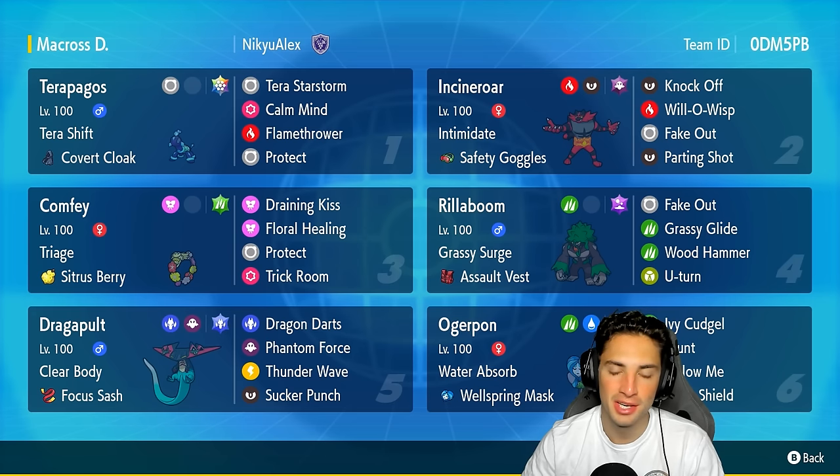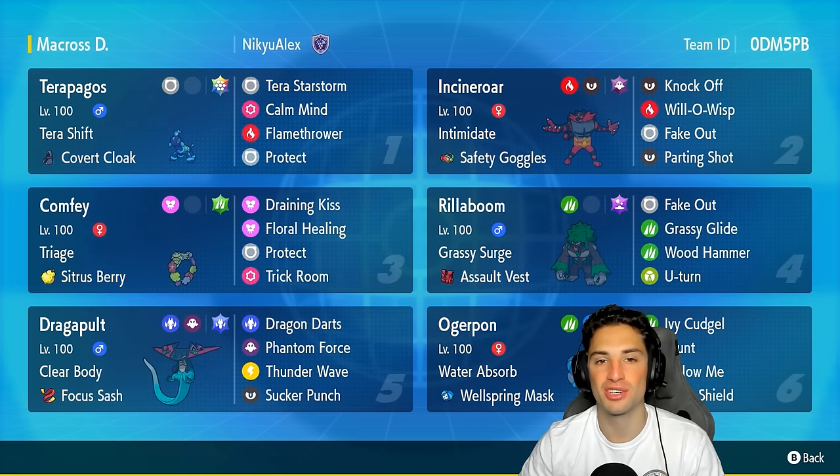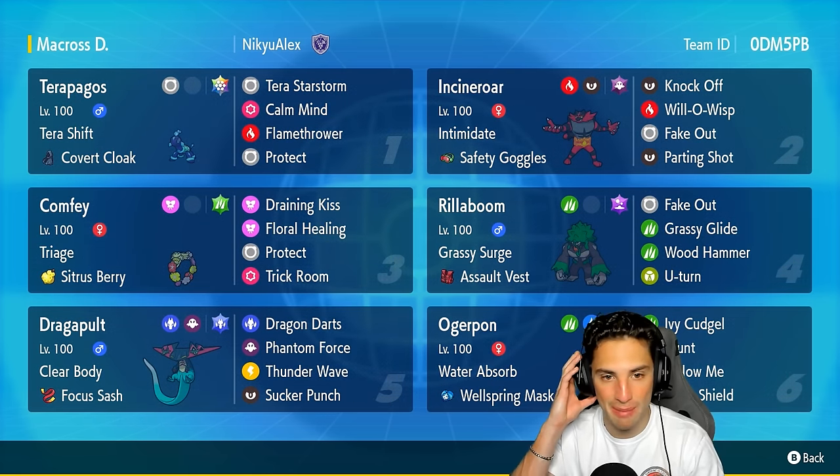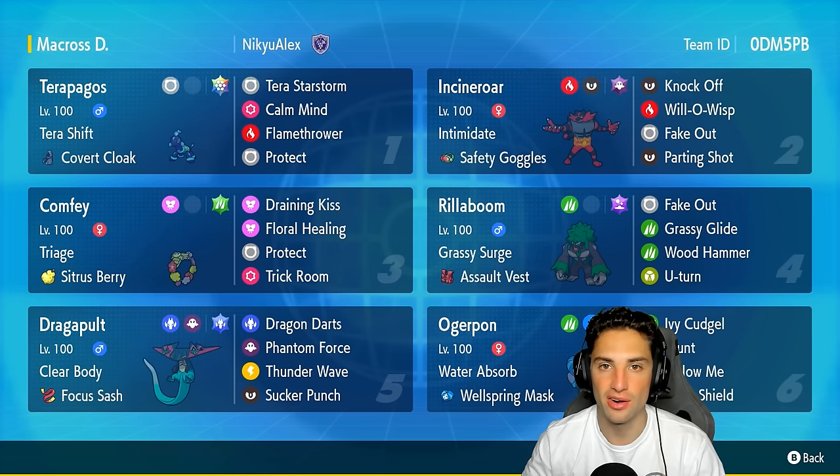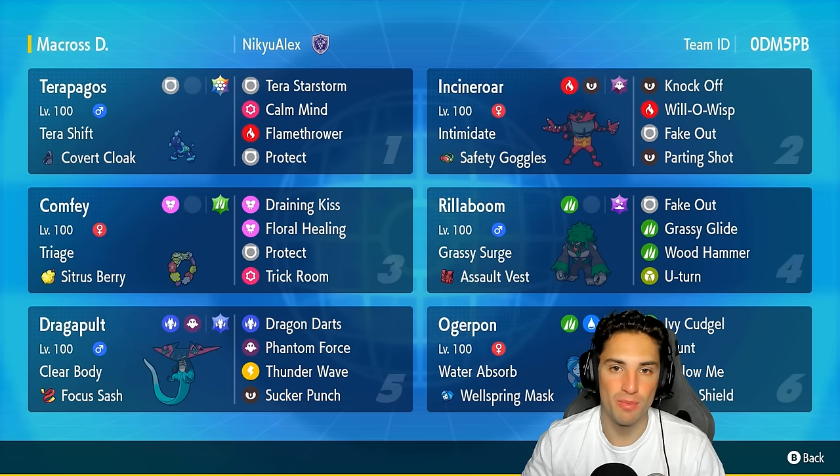Last but not least it's got Sucker Punch for first-turn priority. Not a lot of Pokemon outspeed this guy, but if we need it we have it. Our restricted Pokemon on today's team features Terrapagos — everybody knows Terrapagos is the real deal. You can set up some Calm Minds, get this thing super bulky, and at the same time do ridiculous amounts of damage. This Terrapagos is rocking Tera Shift with the Covert Cloak, the Stellar Tera type, Terra Starstorm, Calm Mind, Flamethrower, and Protect.